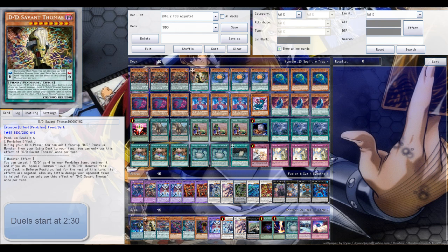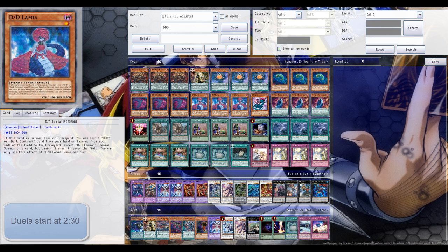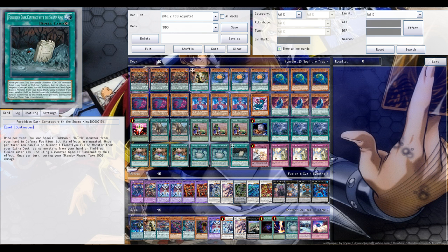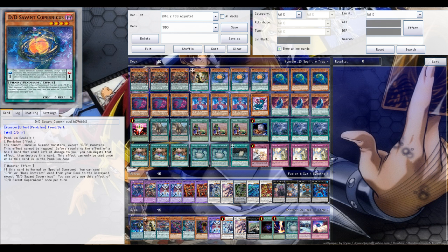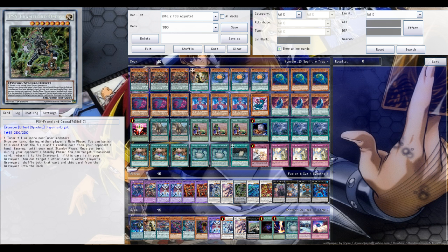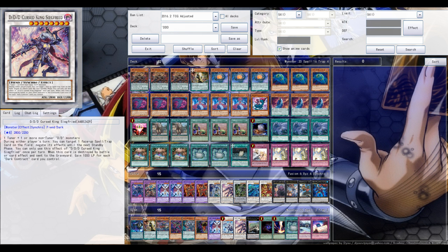Welcome back to another Yu-Gi-Oh! Pro video on DDD's. I uploaded a video a few days ago about DDD's — they are getting more support, new support — but still there's no sign for us TCG players of when we're getting those OCG exclusive cards. New cards like Thomas, for example, are a very nice addition. This is my current build, so feel free to leave suggestions down below. I adjusted my build based on helpful tips from subscribers in my previous video.